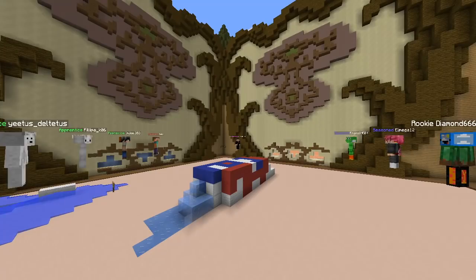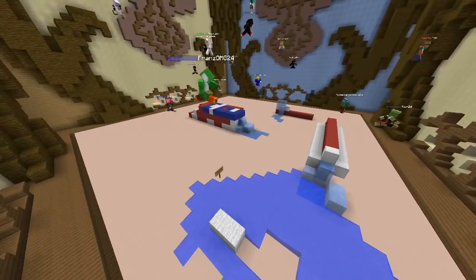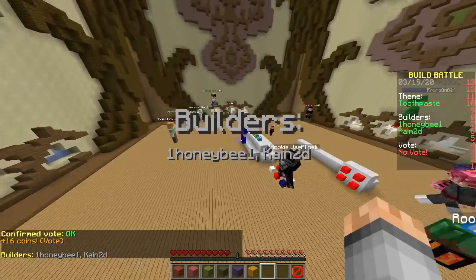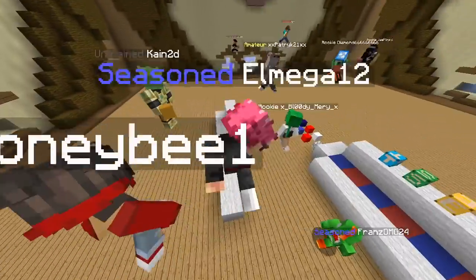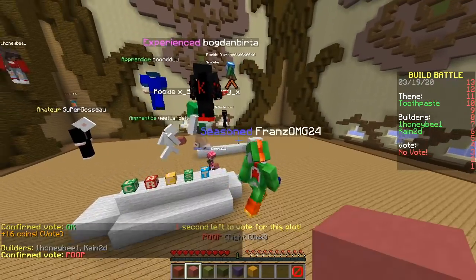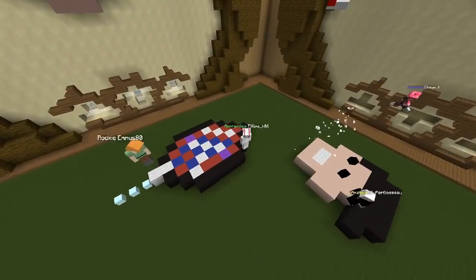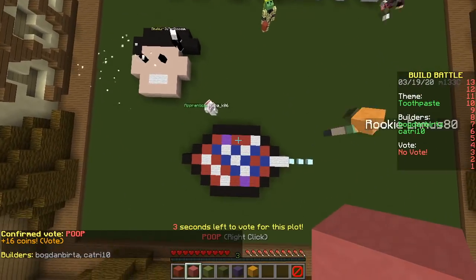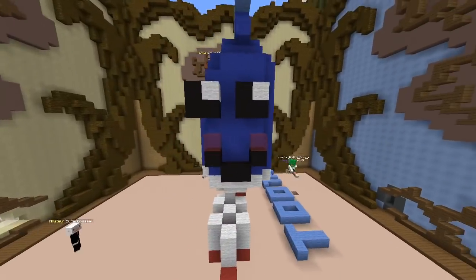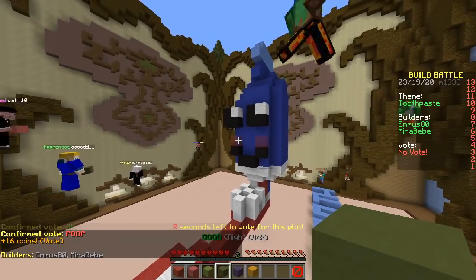That looks not bad! Our build was way better than this one, right? Why is there ice and water? Toothpaste is not watery — that makes no sense. Our brush was way bigger than this. Look at this — it says 'Crest.' Do you know that brand? This is terrible though. Seven minutes for that? We're gonna win. Colgate — is this guy sponsored? This doesn't look like toothpaste at all, it's completely round — it's a pixel art. Oh damn, it has a face! This is what I mean!